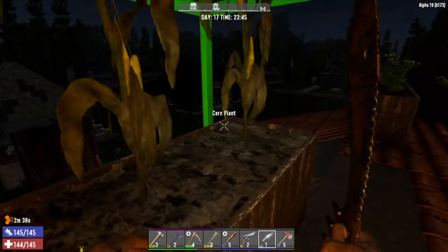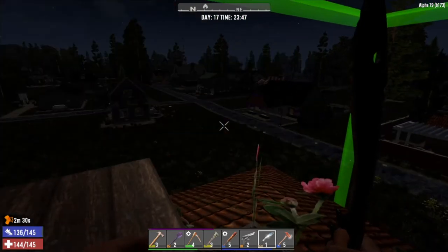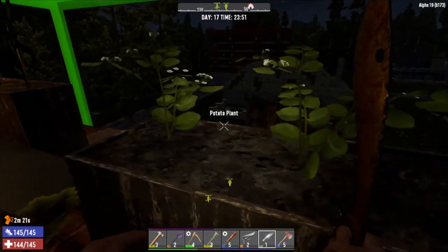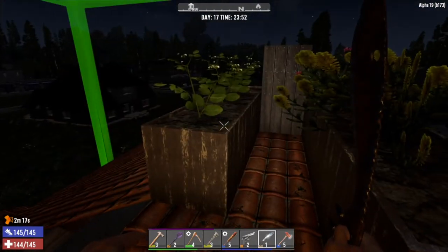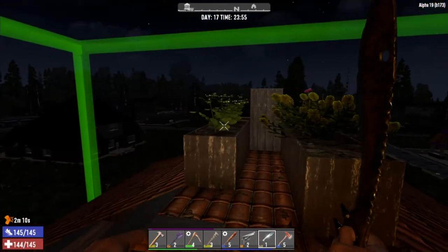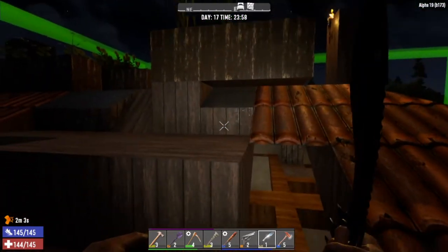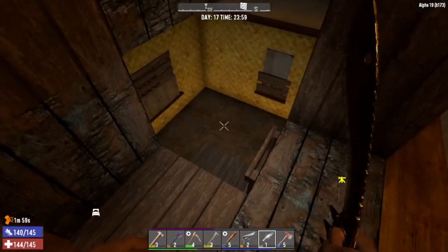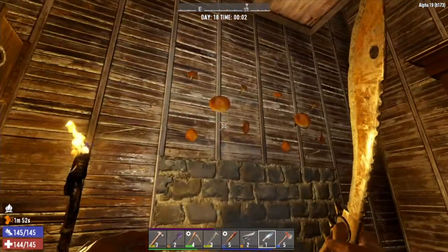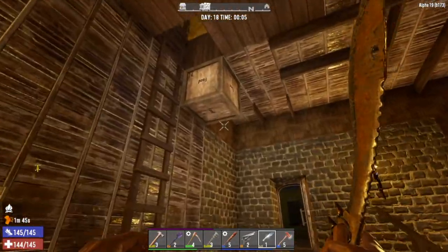We've got our corn over here, we have some aloe growing finally — we found some so we can start making our own first aid stuff. We have goldenrod for the stomach issues — you get the runs, you've got to have the goldenrod — and then chrysanthemum for our red tea. I'm hoping to find more chrysanthemum so I can plant that as well. Then we have our potatoes here, which are super important for all our stews. The mushrooms are inside the base; I might move them out here eventually. Right now it's a small little farm that serves its purpose — plenty of room up here to extend it, and it gets plenty of sun and rain.